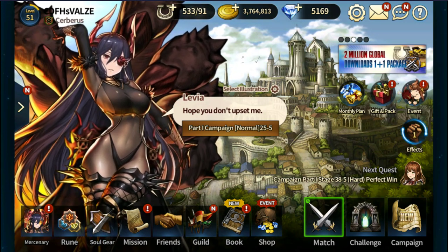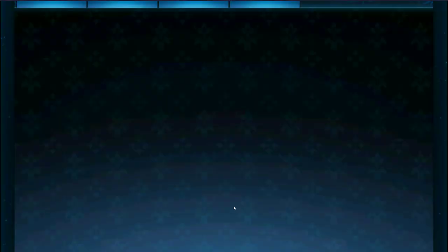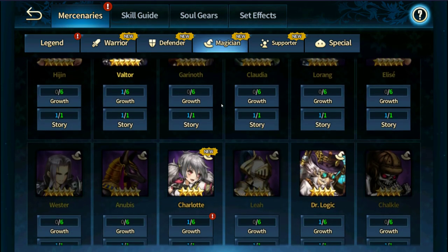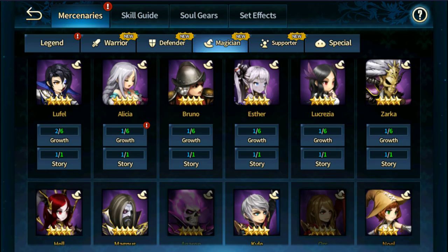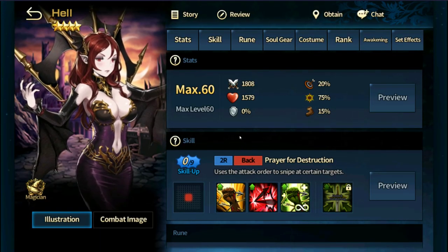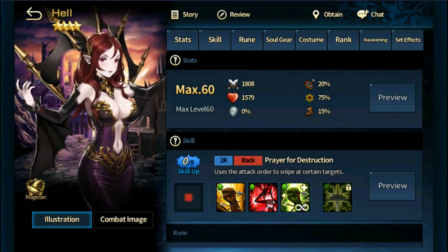There are three units I just want to go over real quick. Those three units are Hell, Octavia, and Maya. Those are the three units that you get for free from the game. Hell is important for most of the content and also for Novice Arena, but she is also your key to foddering early in the game.